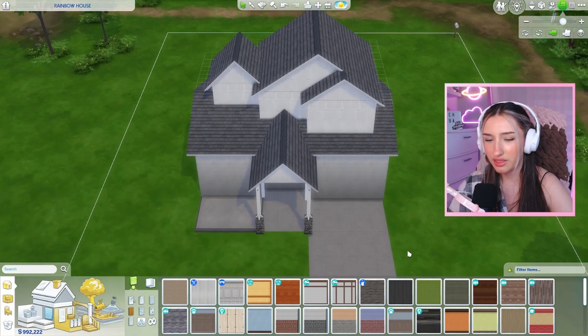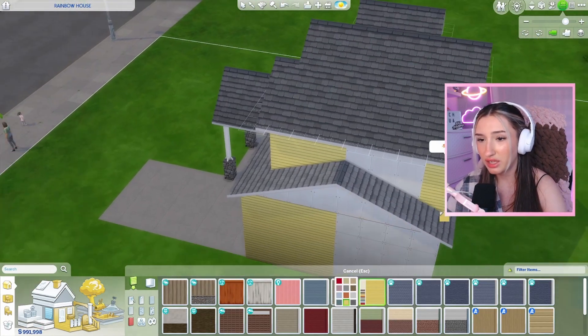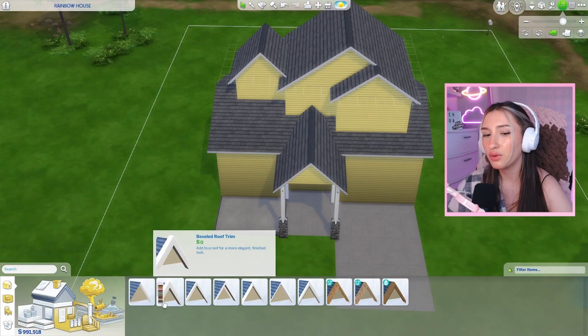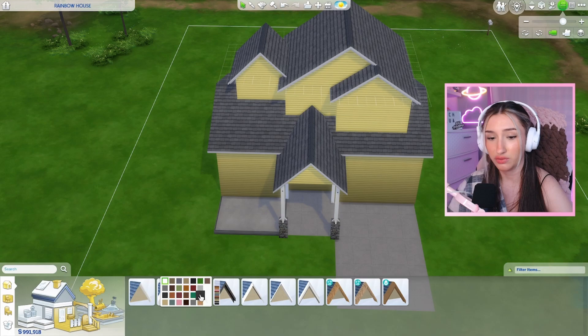Let's decide on the siding. The wheel said yellow, so it's going to be yellow. I don't know what to tell you. Do we have a yellow roof trim? No, the answer is no, because why would we have a yellow roof trim?